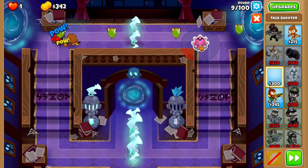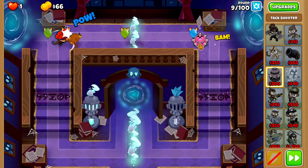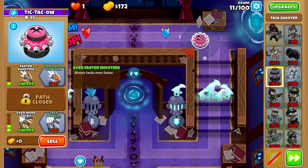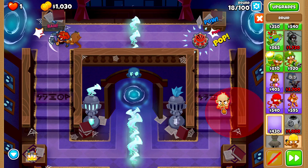Then we'll come over to the right hand side of the map and grab ourselves a tax shooter, placing it right about here. We'll upgrade it up to More Tacks, then Even More Tacks, then Faster Shooting, and Even Faster Shooting. After that we'll buy our Tack Sprayer.